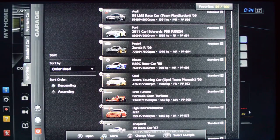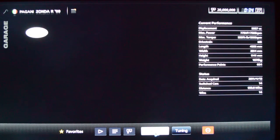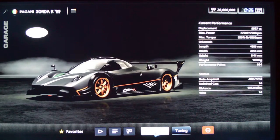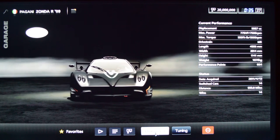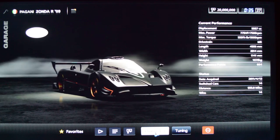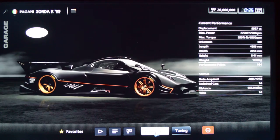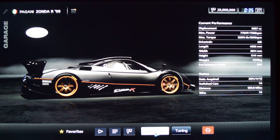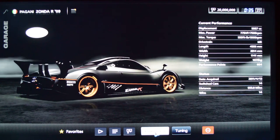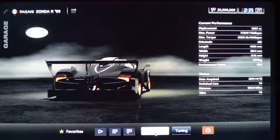Next we have the Pagani Zonda R. This is a car I've shown you in videos before. It's incredibly beautiful and handles really nicely. In real life this car turns the Nürburgring in 6:47; in the game you're more like around six minutes or less. It's quite a fantastic driving experience and it sounds really cool — it's got a howl to it because it's a V12. I've switched to this car 14 times and driven it almost a thousand miles.